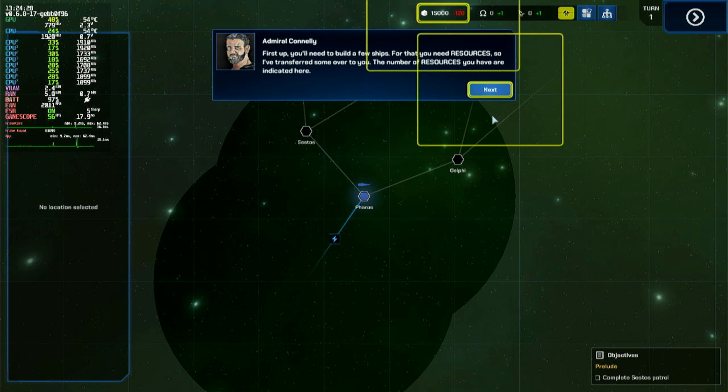First up, you'll need to build a few ships. For that, you need resources, so I've transferred some over to you. The number of resources you have is indicated here. Pole stations can build small ships like frigates. With the right shipyards, some can build heavier classes too, like cruisers and carriers. Let's get started.